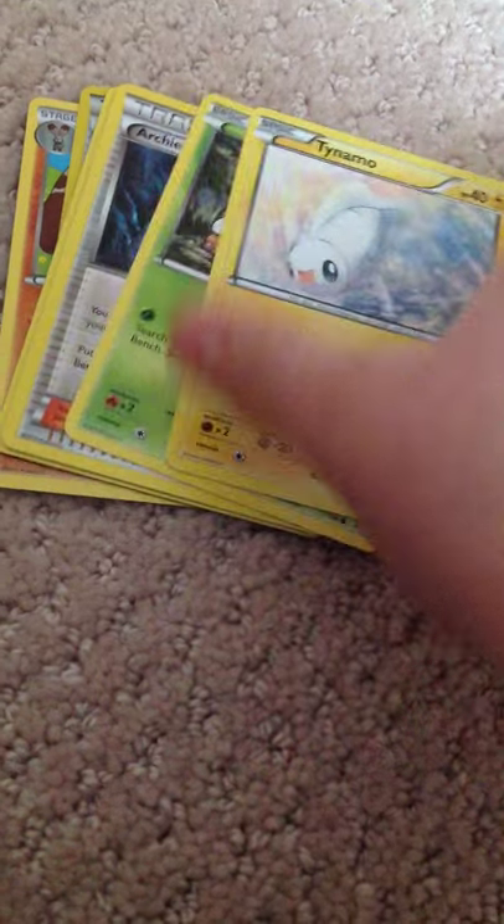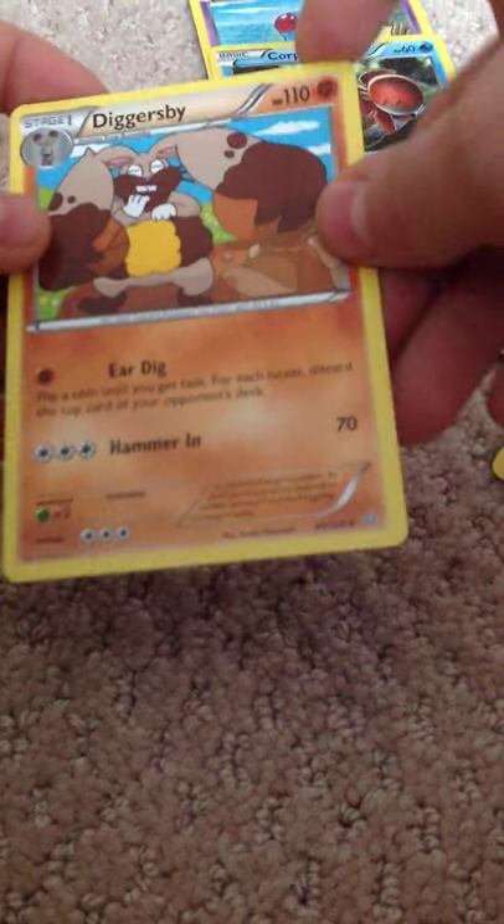So Tentacool, Vulpix, Quartfish, Tynamo, Weedle, Archie's Ace in the Hole, the Beryl, Scorched Earth, Kyogre, Spirit Link, and the rare is a Diggersby.